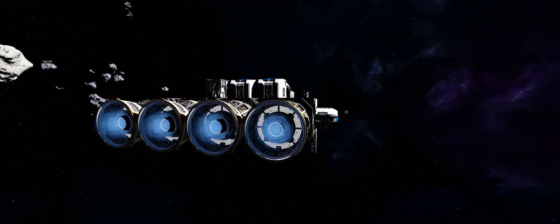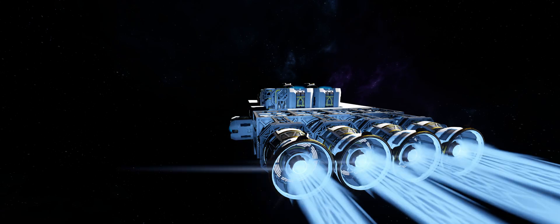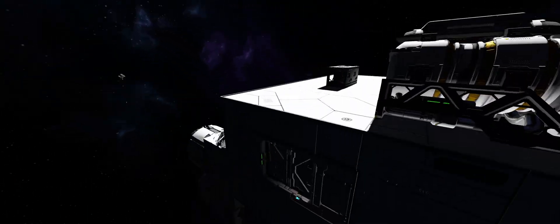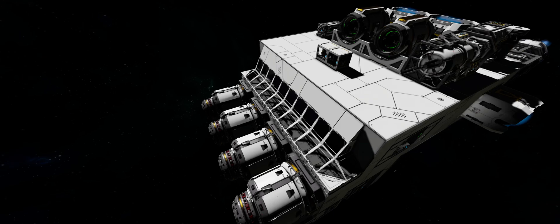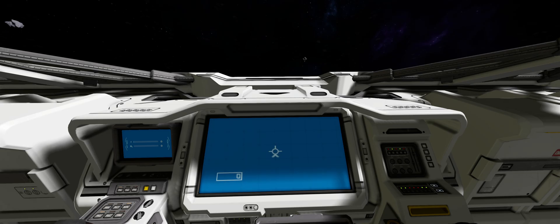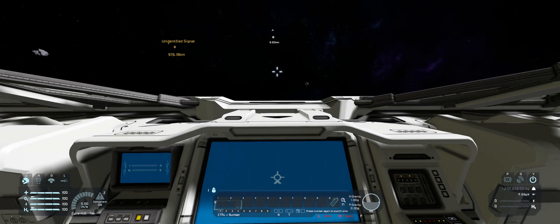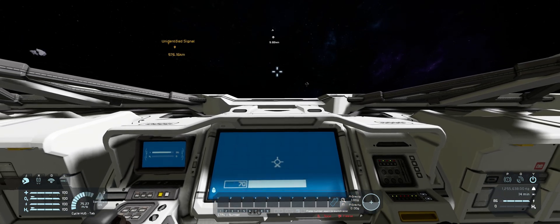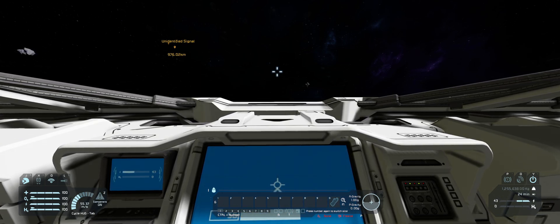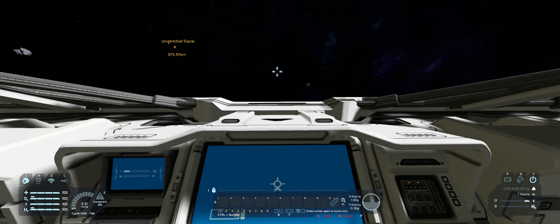Let's see what these thrusters look like. Holy heck - that is insane! We've got to check our speed and see how quickly we can get to 100 with these. That is actually faster than hydrogen thrusters - that's insane.